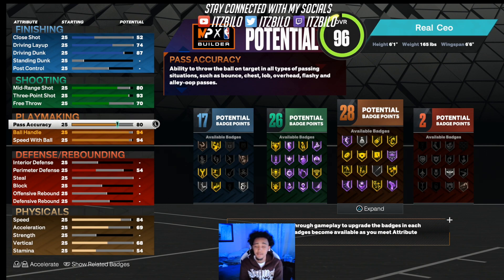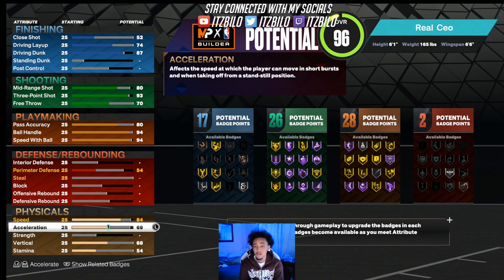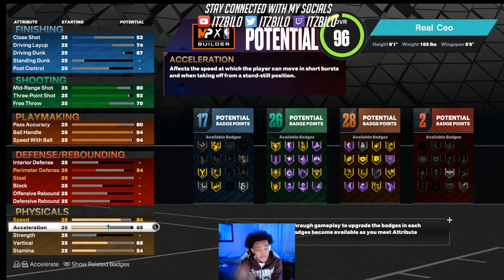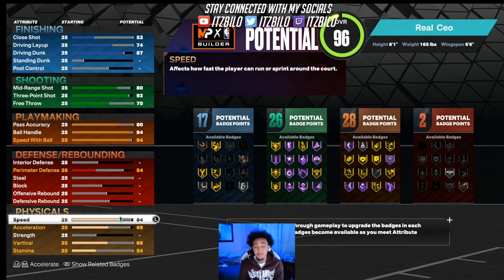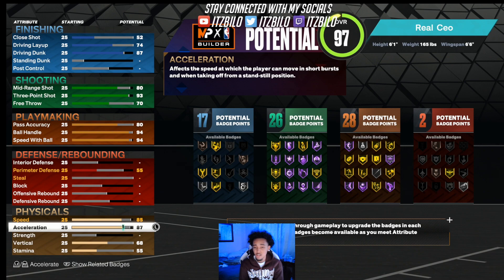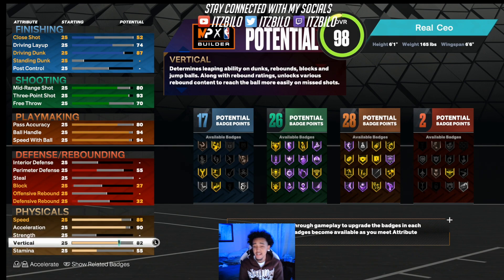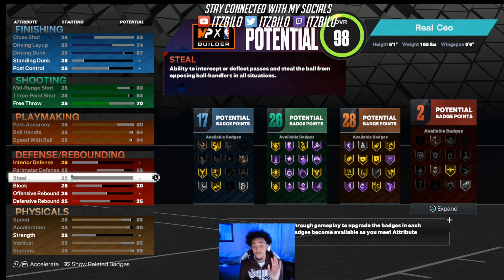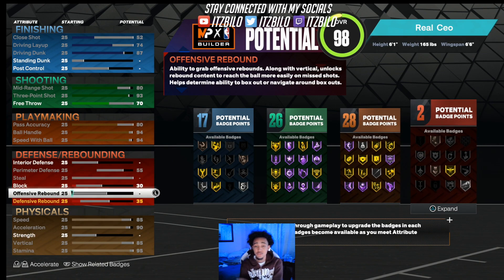Now we're gonna skip defense — this build has no defense at all. This is not a 2's build, this is a 3's build, and even a pro-am build, assuming that y'all boys have lockdowns to play defense. I repeat, this is not a 2's build. If you are a 2's player, do not make this build — go with the 6'8". For our physicals, we're gonna put our speed to an 85, acceleration to a 90, vertical to an 85 so you can get all the contact dunks, and for the stamina, we're gonna put stamina to a 95. That's 17 finishing, 26 shooting, 28 playmaking, and 2 defense.